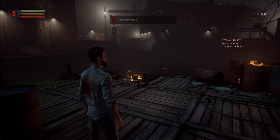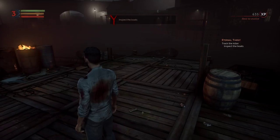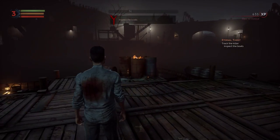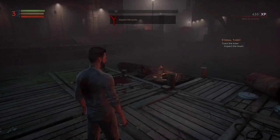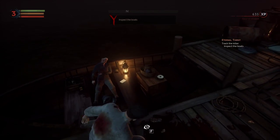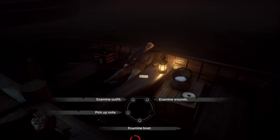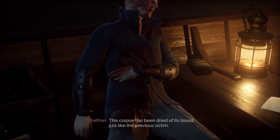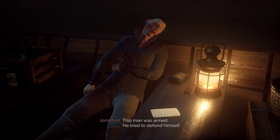Hello and welcome back to Vampyr. We're just about to find William, who is definitely some way related to the killings. Seems like he's dead — someone is dead here because we can't see him with the special vampire vision. The body is still warm. This man has just been drained of blood. Let's examine the wounds. This corpse has been dried of its blood just like the previous victim. He was armed — he tried to defend himself.